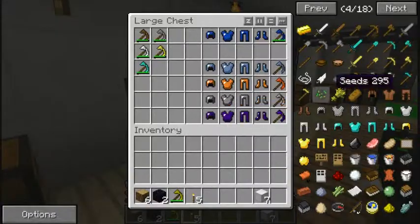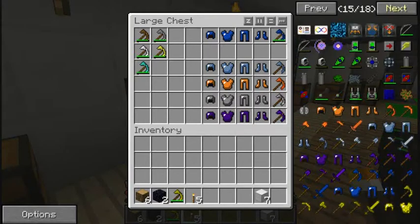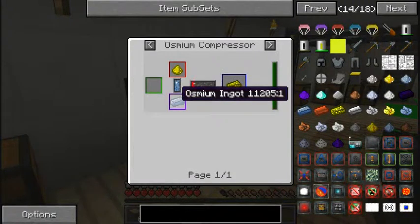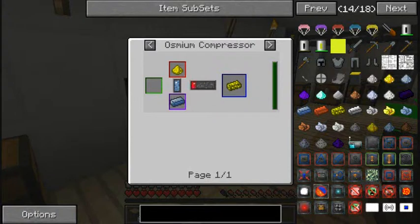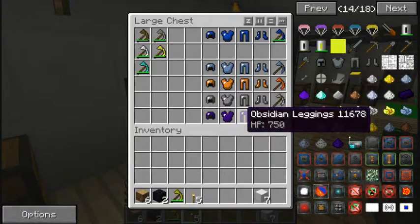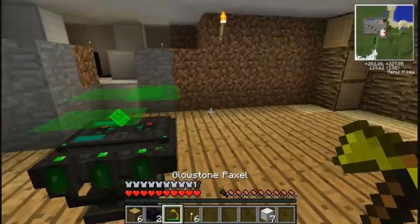One thing I didn't tell you is how to get glowstone ingots — refined glowstone blocks. If you press R on the osminium compressor, you stick an osminium ingot at the bottom and a piece of glowstone at the top, and that makes the glowstone ingot. For those of you who haven't been watching my other videos, that's how you get it.